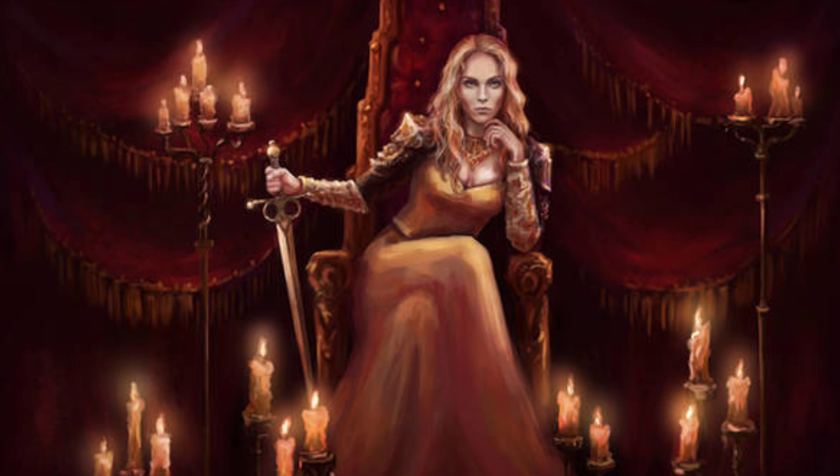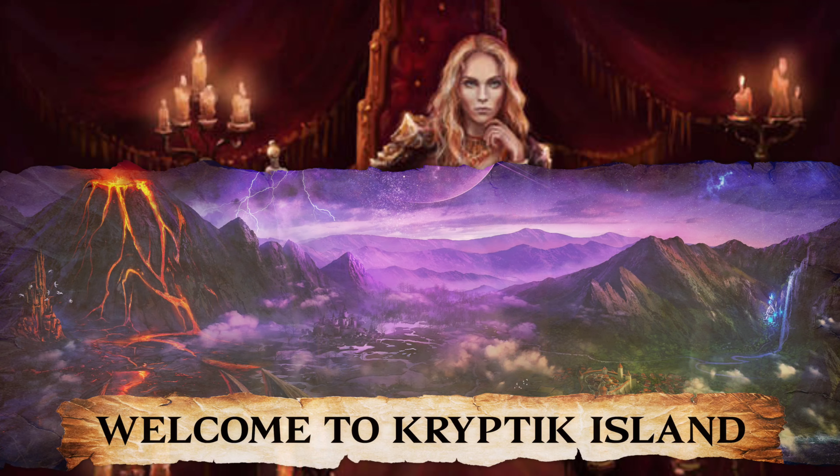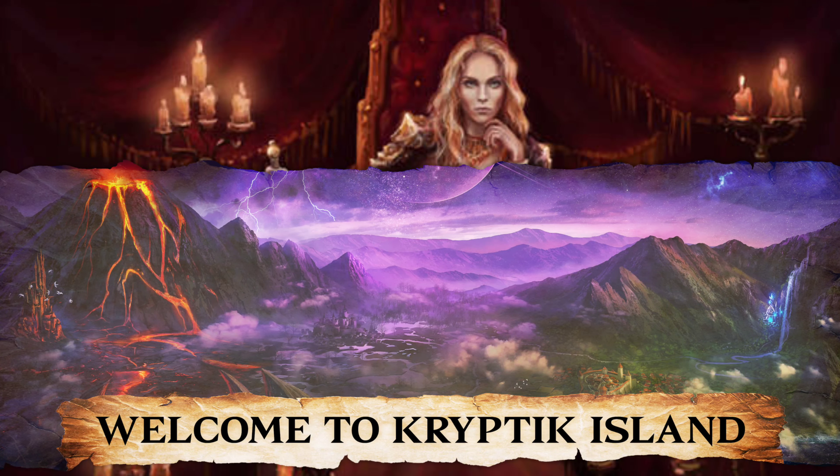Tanner and the team did a really good job choosing the names of these mechanics and matching them up with what they actually do. So Replace, Short Time, Sidestep, Steadfast, Tenacious, Toxic, Eager — these are all words that were chosen specifically, and it makes it so easy as a player to understand what they actually do.